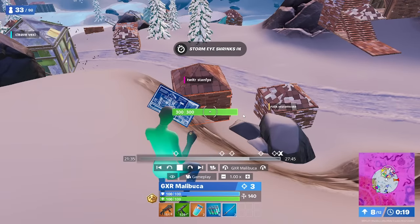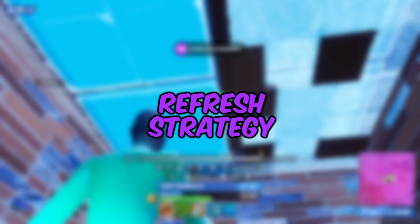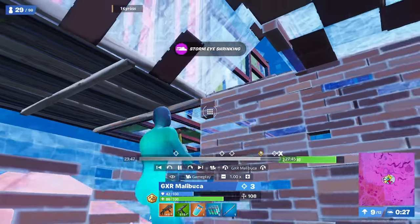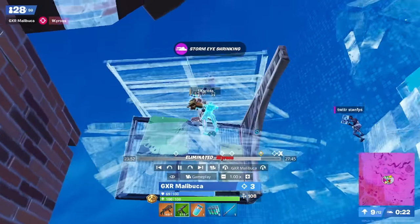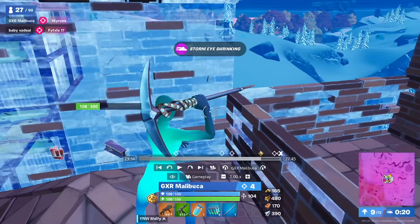One of the best strategies to get refreshes this season in endgame is simply waiting for somebody to Katana onto your high layer — they'll only be connected to you. As you can see here, this other guy is only connected to Malibuka, and he edits out his floor, lines up a max shot, and takes him out. What does he do straight after is he goes ahead and secures the loot and makes sure his box is airtight.